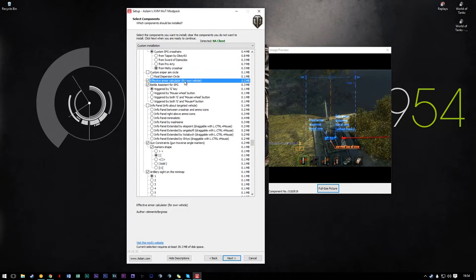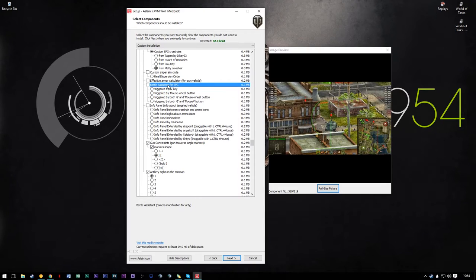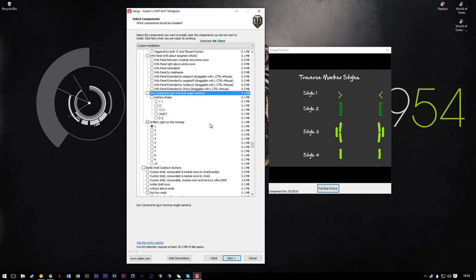Effective armor calculator — that's a thing you can use, basically just look at that picture. I don't use it. Battle assistant — this is super useful. It gives you a side-on bird's-eye view that matches the trajectory of your shell. If you ever play arty, get this mod — triggered by the G key, it will make your life easier. Gun constraints — I have these disabled. These gun constraints will turn on for every tank that has gun constraints, which sounds like a good idea but when these things are popping up while you're playing your ELC it can get annoying. I recommend leaving it off so gun constraints only pop up for relevant tank destroyers, which is exactly where they need to pop up anyway.